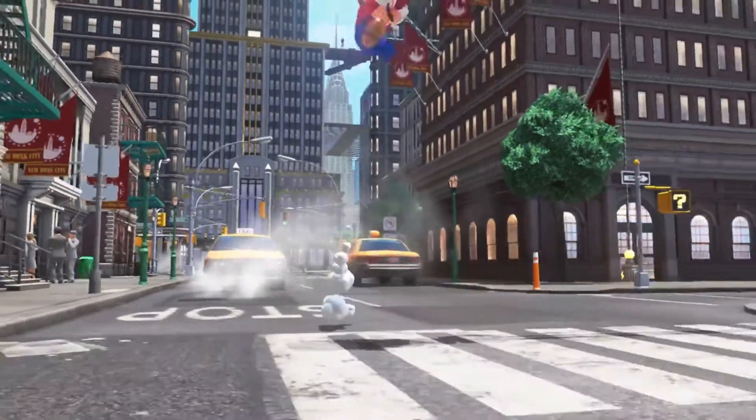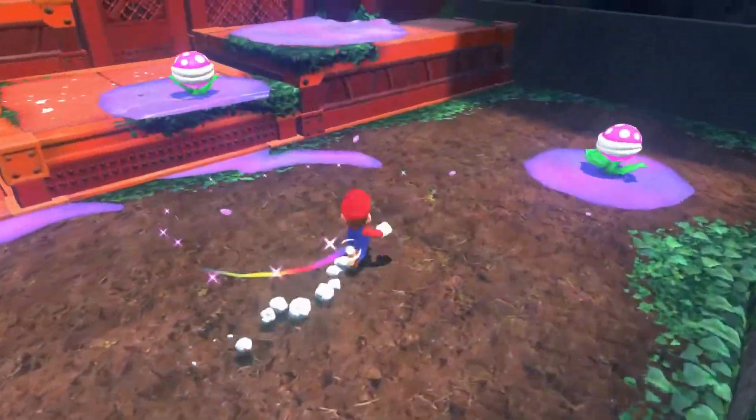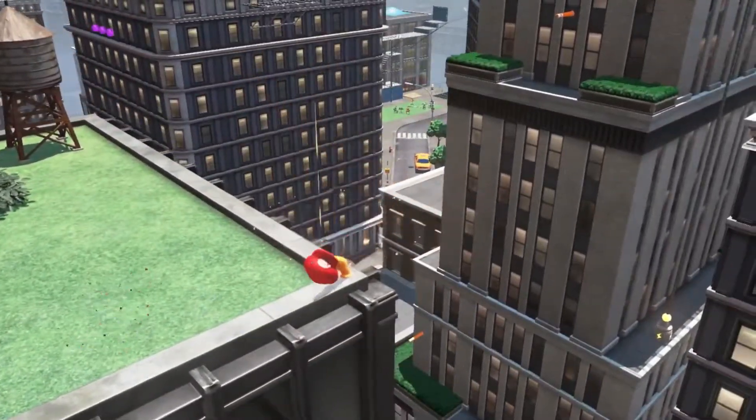Somehow, Cappy can grant his wearer free control over his powers. So together with Mario, they'll travel the globe and make good use of Cappy's skills, especially the new Capture ability, which allows Mario to take control of many enemies, animals, and objects.